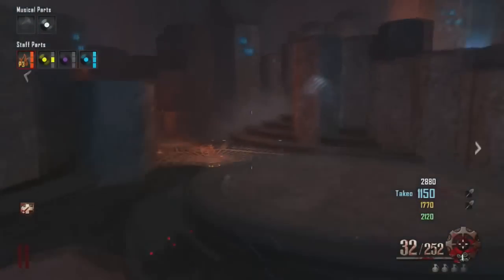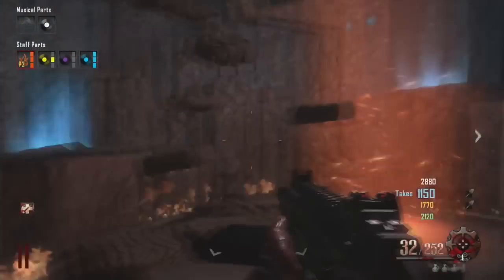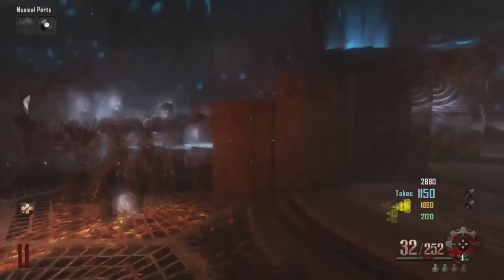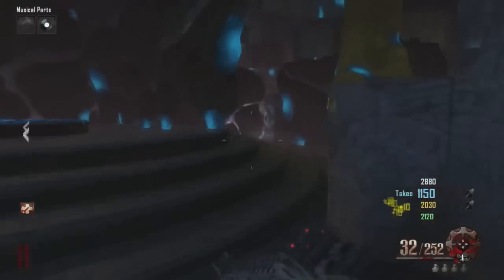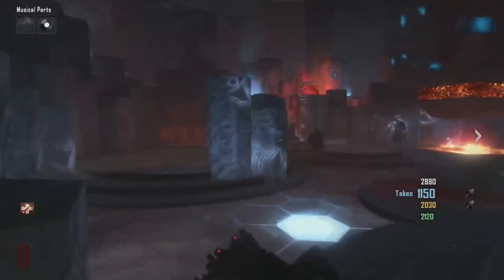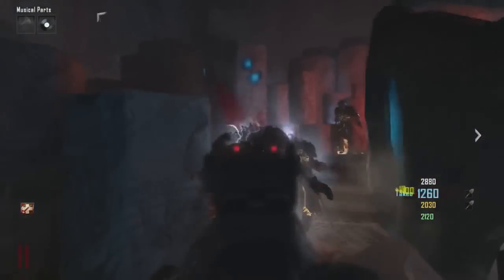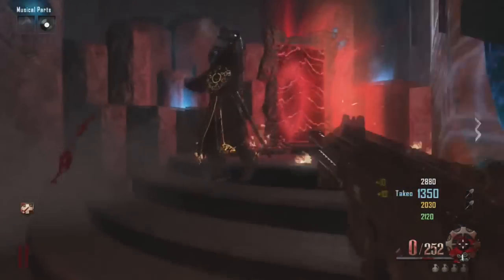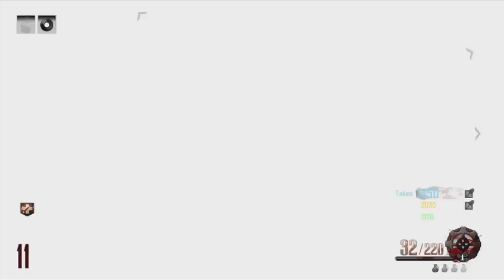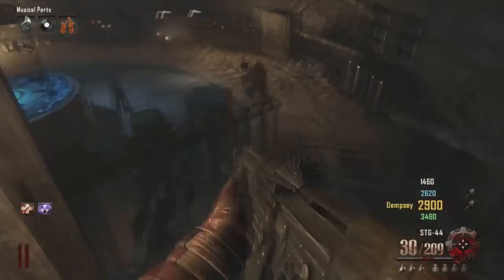Then you're gonna go to the fire sort of Agartha. You're gonna find this sort of table and you're gonna want to pick up the fire crystal from here. Then you will basically be ready to build it. Just stand here and the teleporter will come back and you'll be able to transport back to the map Origins, not to Agartha — you'll be able to leave. And guys, this map is absolutely amazing. The fire staff is one of the best wonder weapons — I think it is the best out of all four of them.